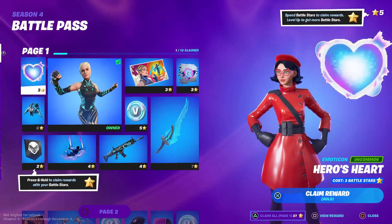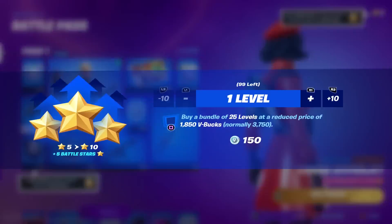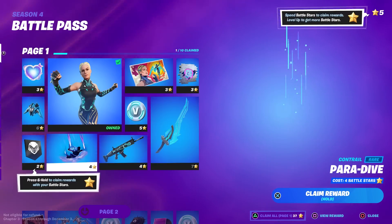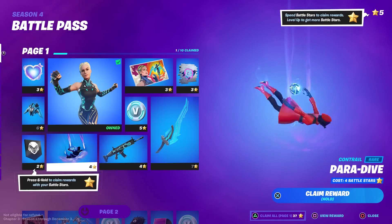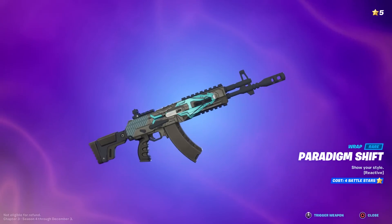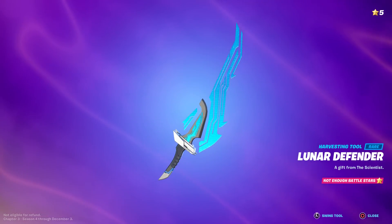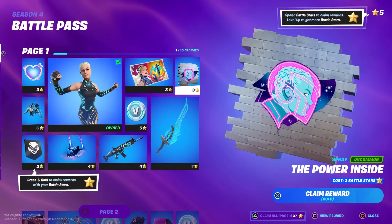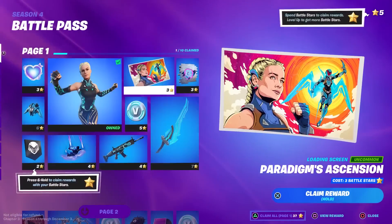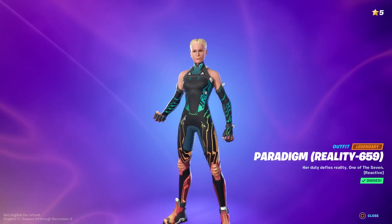Page one: Hero's Heart animated lunar hyperjet glider. There's a viewer reward, a little banner, and Paradigm Shift — which is reactive. The Lunar Defender pickaxe is a nice light blue. We've got the Power Inside wrap, and Paradigm's Ascension — that looks exactly like Brie Larson. They're not trying to hide that. Reality 659 is the skin itself — I like the color scheme and the no-helmet option.